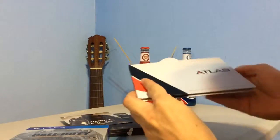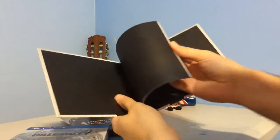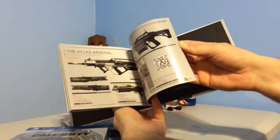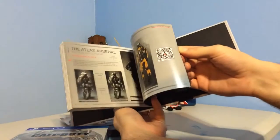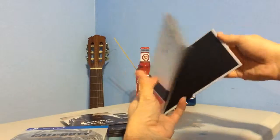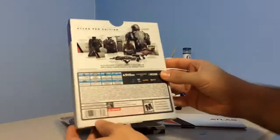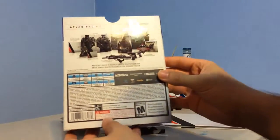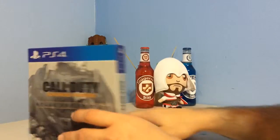And here's an art book which gives you pictures of the weapons, soldiers, exosuits, armors, vehicles, and so on. So basically that's what is in the Atlas Pro. It's kind of smaller than I expected, but it's pretty cool and shiny, and I can't wait to start playing this multiplayer.